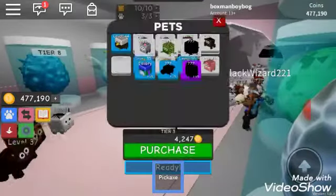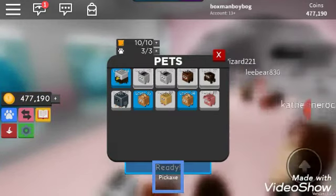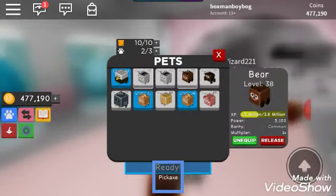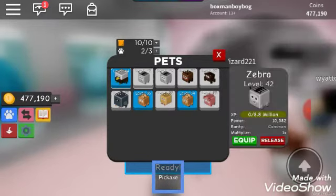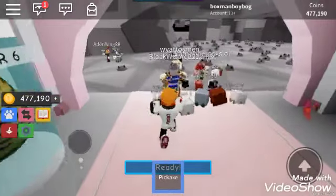I got a pigeon, guys! Alright, so I got a new pet — that's unequipped, guys. I'm trying to go to the animal area because I unlocked it last episode. And I got these — let's go!